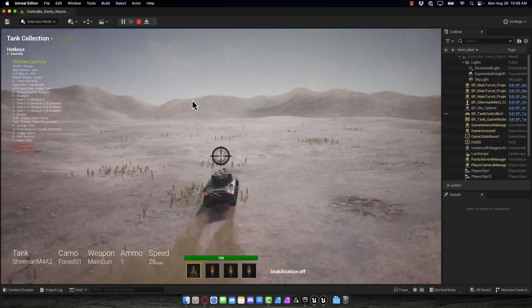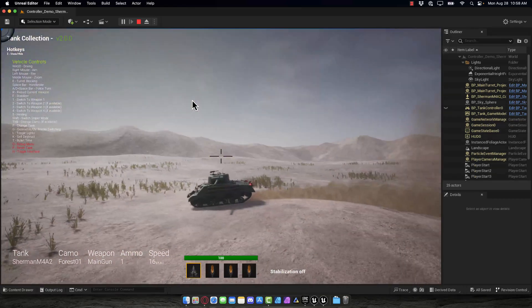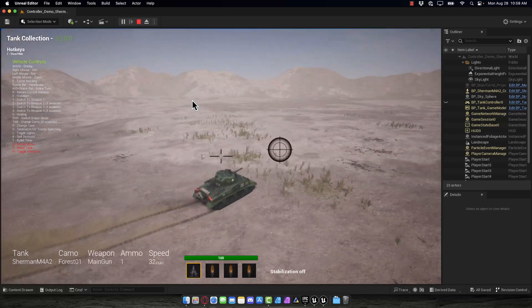You can see the controls are in the small text there on the left-hand side. You've got control over the gun, the turret — it's traversable. There is a destroyed version of each tank. It is just an impressive bundle, and I think there's about five or six of the major World War II tanks in here.